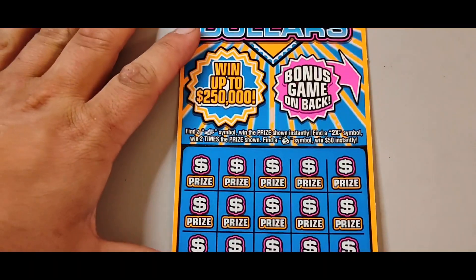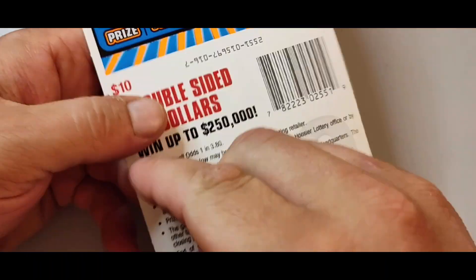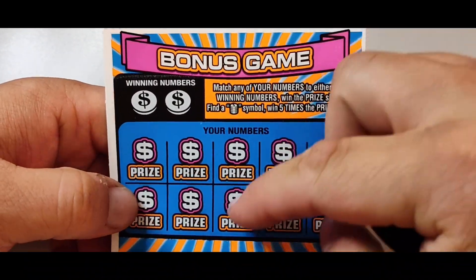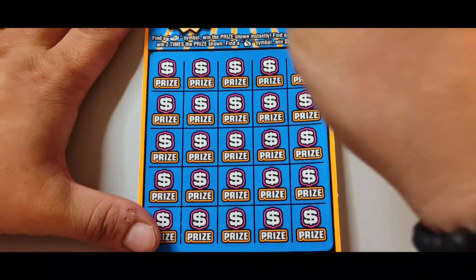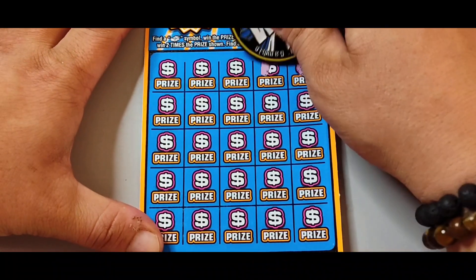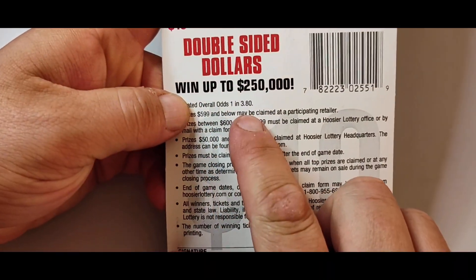Take a Sweet 16, guys. We're looking for a stack of money to win. 2x wins two times. Money bag wins 50 bucks. There's a back play — matching number to the winning numbers down here. Stack of coins wins five times. Let's get lucky, guys. One in 3.80 odds.